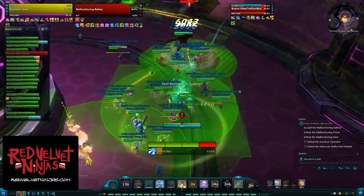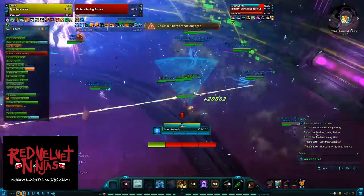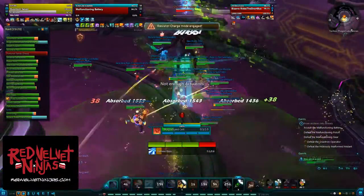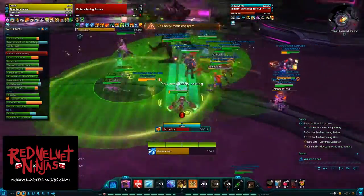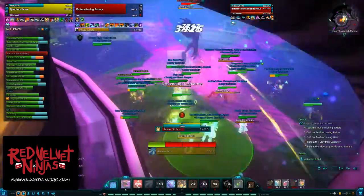Malfunctioning Battery is a boss that has three different modes, not necessarily phases. In each mode, Malfunctioning Battery has different abilities that the raid will have to react to. Between transitions, there is an ability called Alter Polarity, which should be interrupted. Malfunctioning Battery will bounce between modes for the entire encounter.